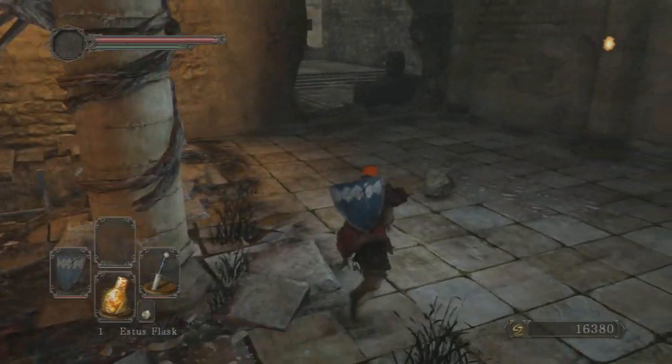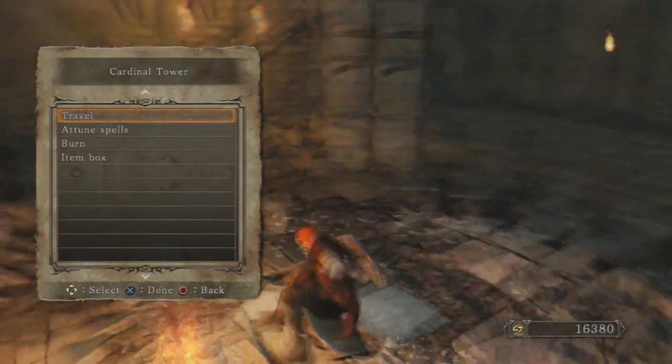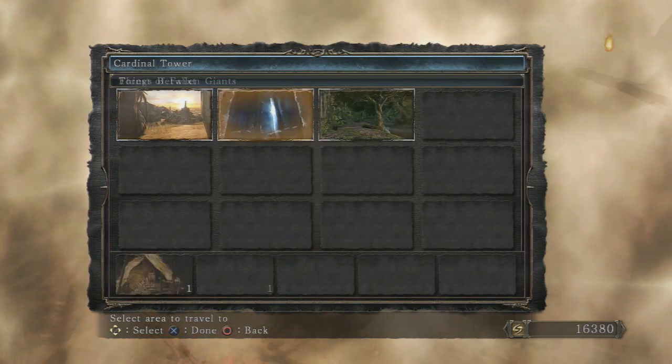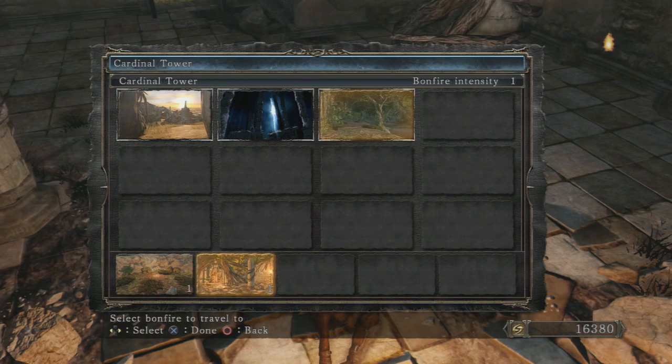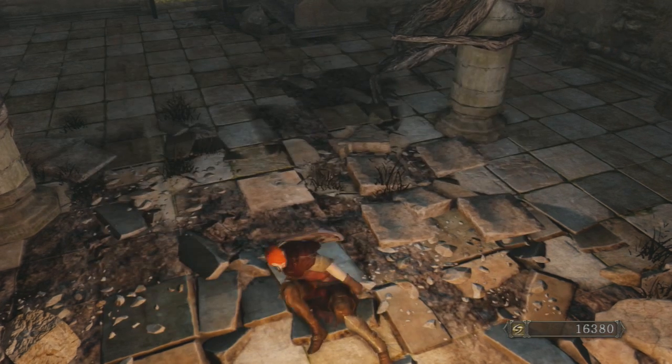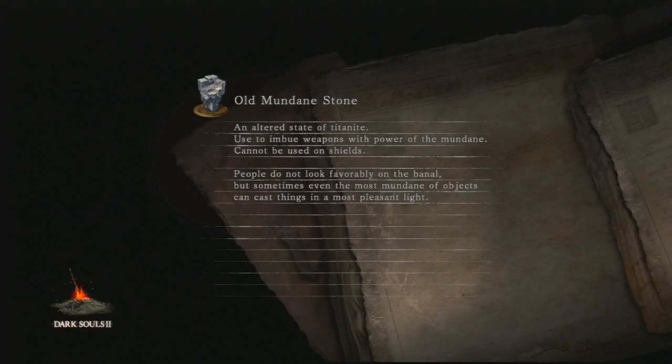My bad about skipping that first line — I already thought we had exhausted her dialogue. Some people might be saying why are you not going and fighting the Pursuer? Well, technically the Pursuer is a harder boss fight for me than Heide's Tower of Flame — the Dragon Slayer and the Dragon Rider. So that being said, I'm gonna go ahead and take on that world, get my bastard sword upgraded a little bit, and then come back for him.